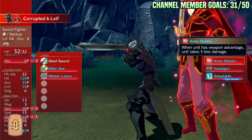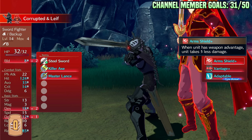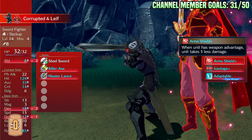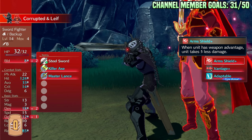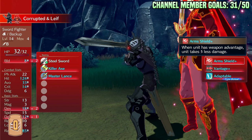Arm Shield is definitely the worst damage reduction of Gentility, Resolve, and Arm Shield. Because with Resolve, if you're tanking, you're going to be below 75%. And if you're using Gentility, you just always take less damage, and you also get more damage when the Eirika unit engages. So Arm Shield is definitely the worst of those.